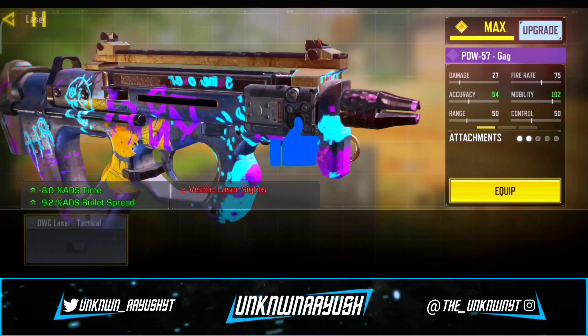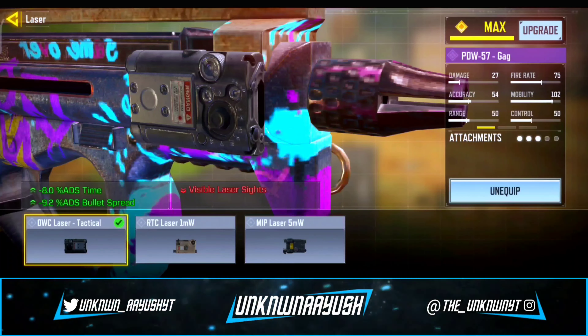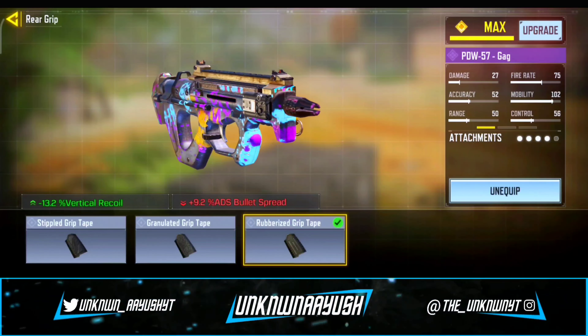Moving ahead, in the second attachment we use the YKM Combat Stock, which slightly increases ADS speed. In the third, we use the OWC Laser Tactical, which boosts your ADS time and movement speed.